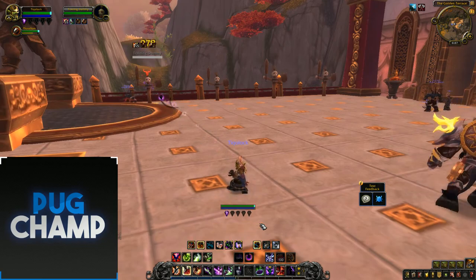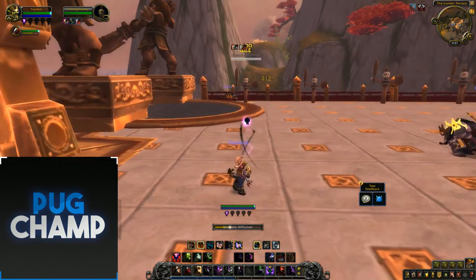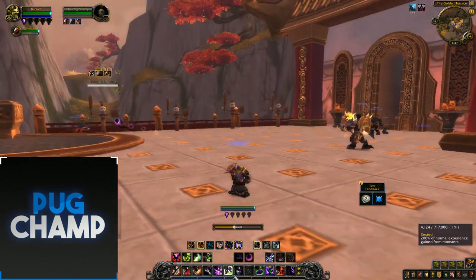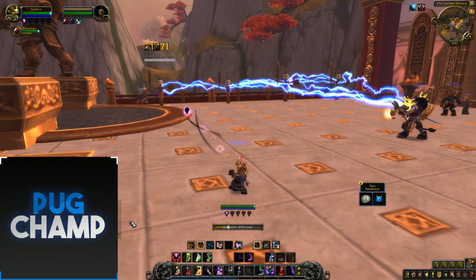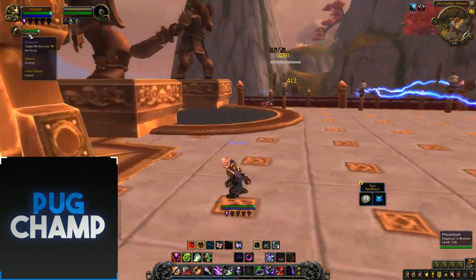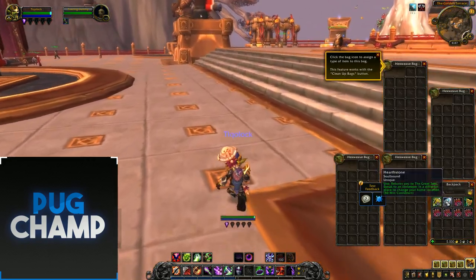Affliction isn't the best for single target, but everyone kind of knew that given how OP Seed of Corruption is in AoE. That's it for single target — the main change is that you have Haunt now and you've got to keep it up, meaning you're doing basically 10% more single target damage. Now I'll showcase the AoE talents and rotation.